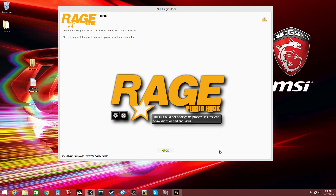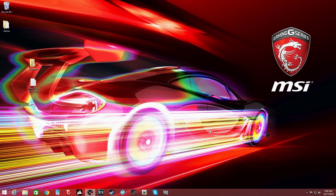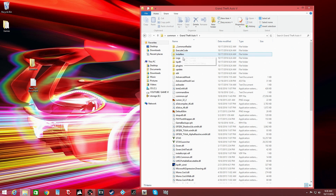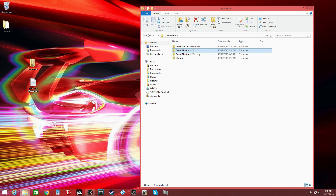Hopefully the problem that I'm having is going to be the solution to your problem as well. What happened was, most likely, the common file or maybe just your Grand Theft Auto 5 file is being transferred incorrectly. I transfer my common file onto my desktop for quick access for when I want to install mods. Most likely it's probably being transferred from the directory to the desktop incorrectly.